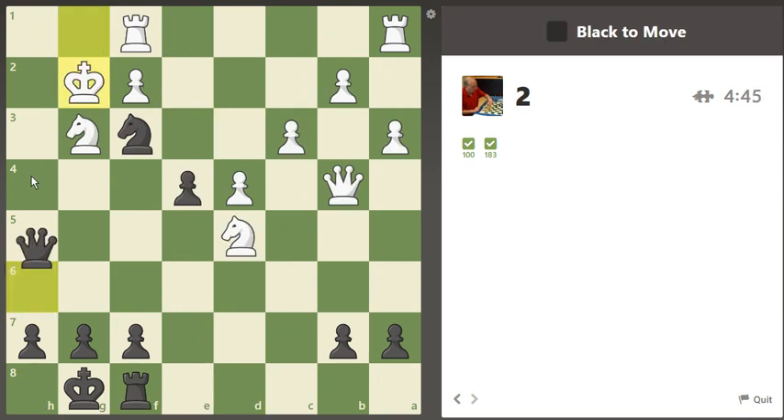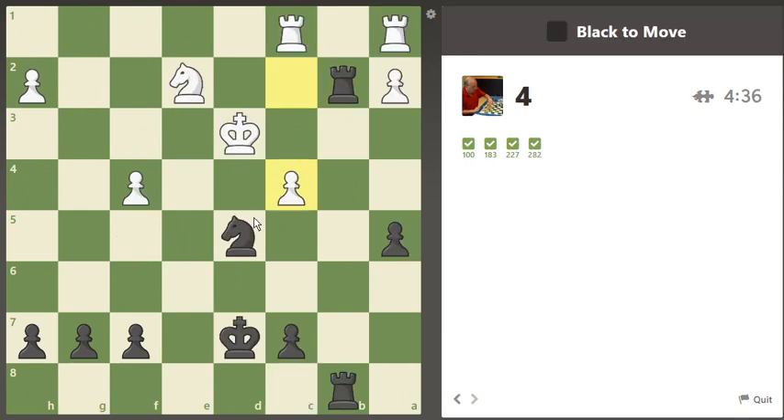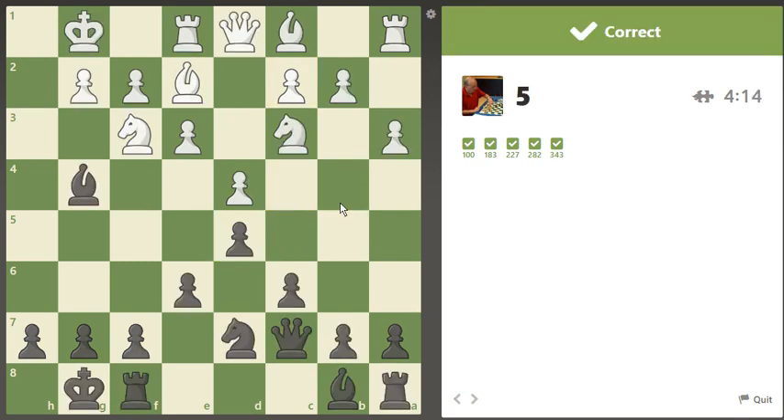I have a mate here. Now back rank mate, starting with a check. H2 is covered by the bishop. I have a check on b4. The check will deflect — let's try to deflect the king. Knight b4 check, king e3, then rook check. And if king d4, I have knight c2 check.